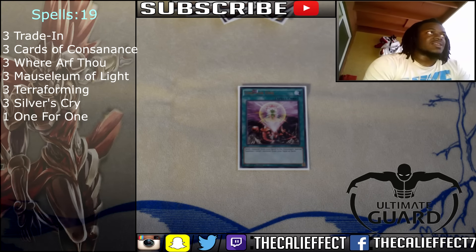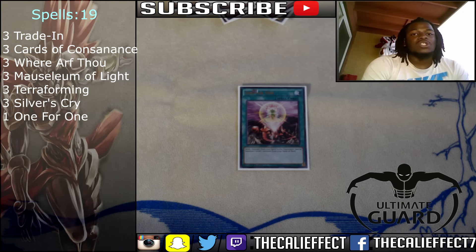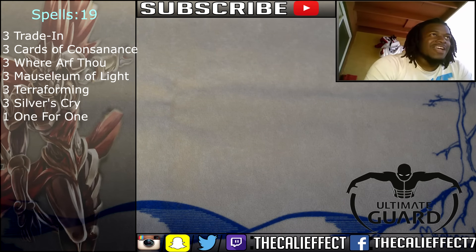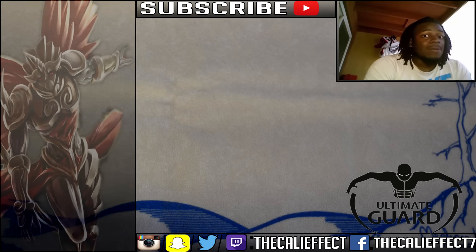One for One is obviously the best card in the deck — if you open it, more often than not you're going to establish boards your opponent just can't get over. I wanted to play the Mystic Piper variant, which allows me to run Kika Bayou, Chaos Sorcerer, and Black Luster Soldier, but I felt it took away from the deck. I'm going to keep play testing, but let's get on to the Extra Deck.